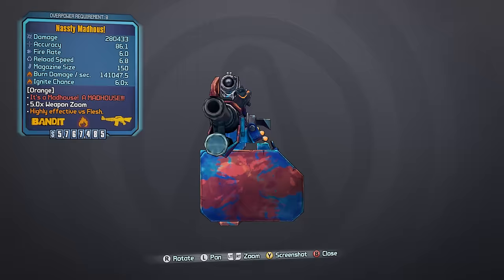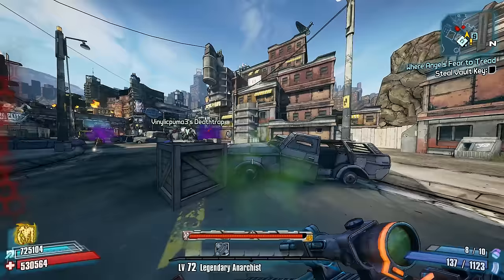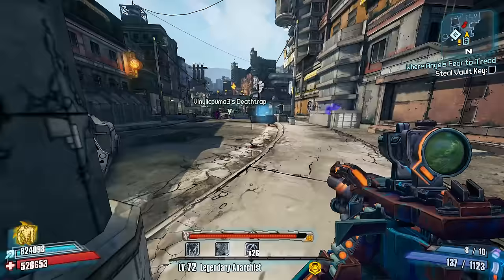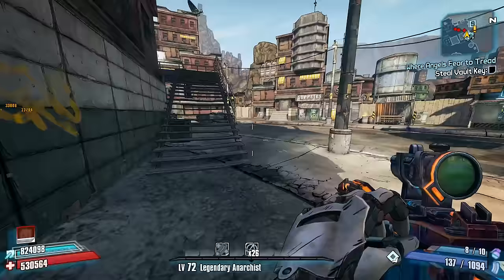Number 6: The Bandit Madhouse Assault Rifle. The Madhouse is actually kind of a depressing legendary in the sense that it had a great amount of potential. It has a cool weapon effect that allows bullets to not only ricochet off surfaces, but also double — so theoretically you could fire one bullet, have it ricochet off a surface, and then have it turn into two, dealing twice the normal amount of damage. Unfortunately, this doesn't really work for a variety of reasons.